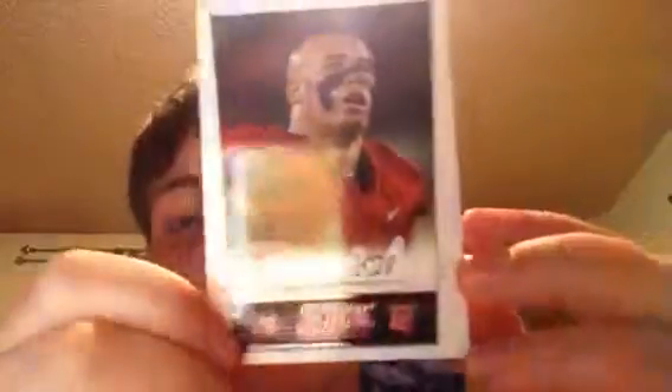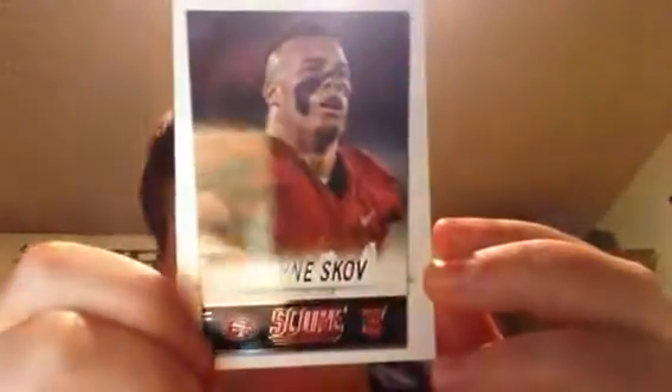Pulled a 49ers — Shane Skov. Boo, 49ers — but rookie card, I'll take it. I've never even heard of that guy and I hate the 49ers. He came out of Stanford, he's undrafted. But Paul Richardson and CJ Mosley, baby!